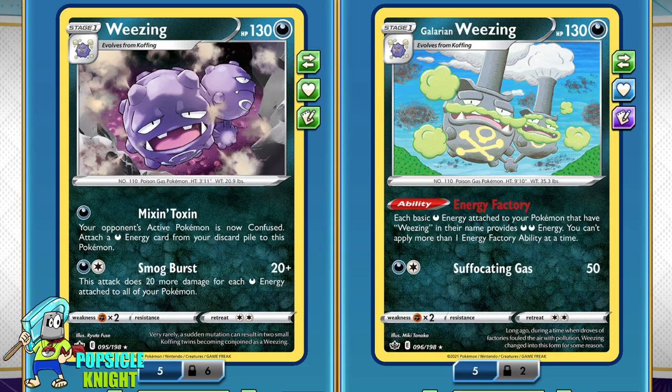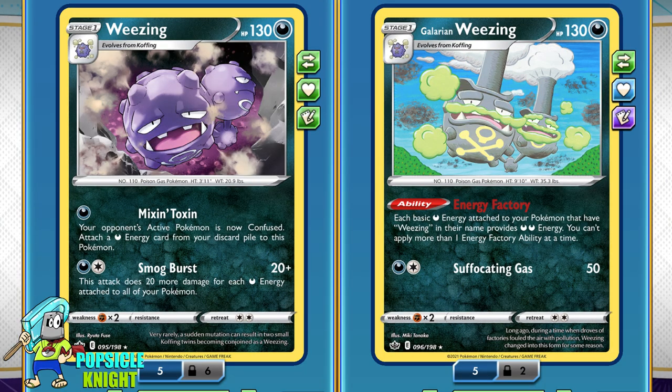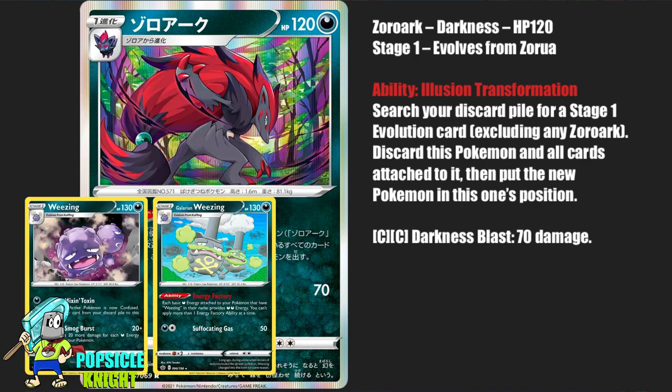It is worth noting that Weezing and Galarian Weezing are two different names, so it is possible to play four copies of each of these cards in the same deck. However, since these two evolve from the same basic Pokemon — Koffing — you will still only be limited to put into play four in any combination of Weezing or Galarian Weezing at a time. But there is a Zoroark coming in future sets that has the ability to switch with a stage 1 Pokemon from the discard pile, so it will be possible in the future to have more than four of the combined Weezing and Galarian Weezing in play.